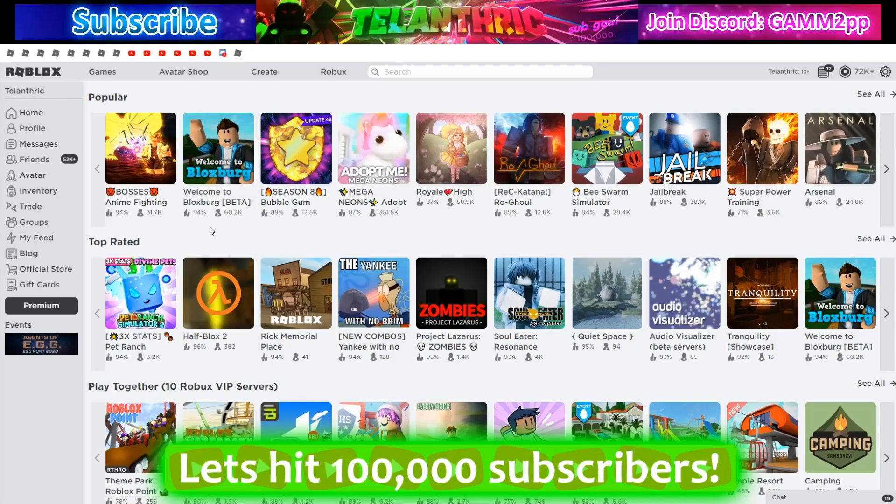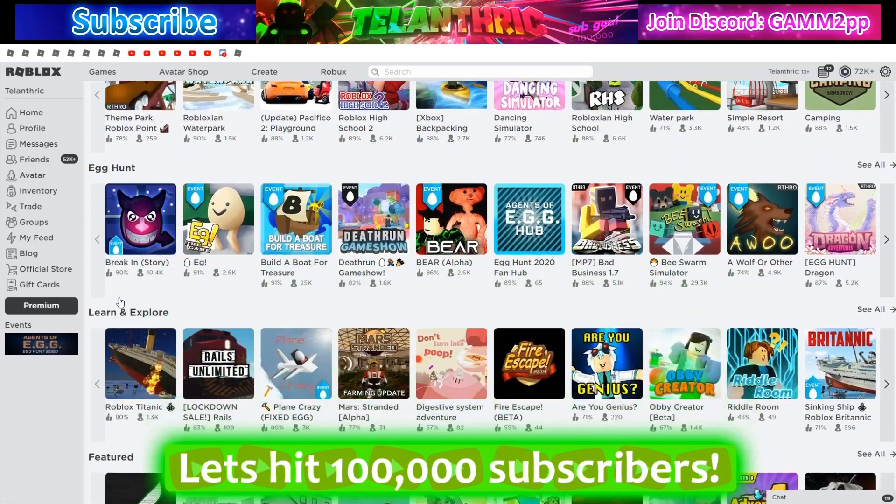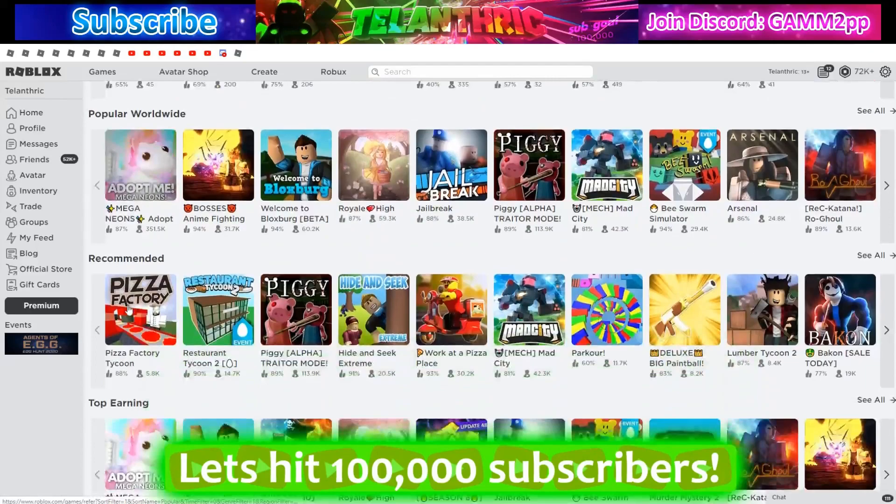There is something that really needs to be fixed on Roblox, and this is the games page. Every day it's been getting more and more glitchy, and it's been like this for a very long time. Some things are good — the Play Together section, the Egg Hunt — all of that stuff is good.